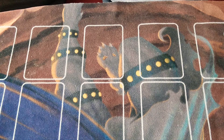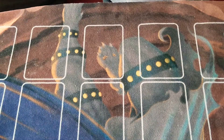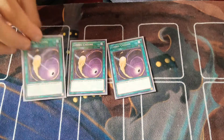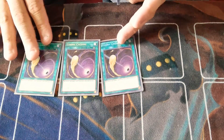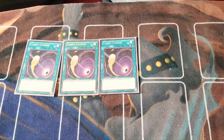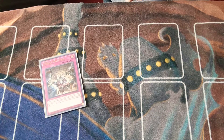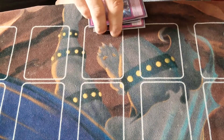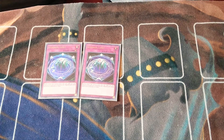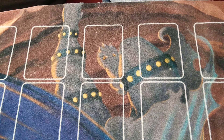Jumping straight into the side deck: we have the remaining two copies of Nibiru — situational depending on what we're playing. Triple copies of Cosmic Cyclone — Secret Rare, can't really see it, but I like the Secret Rare. I prefer Cosmic Cyclone over Twin Twister because I'd rather not discard a card; in this deck I want my options in my hand. Triple copies of Evenly Matched — this card's busted. And the remaining two copies of Summon Limit. The deck is entirely interchangeable depending on what I'm playing against.